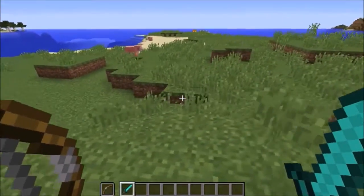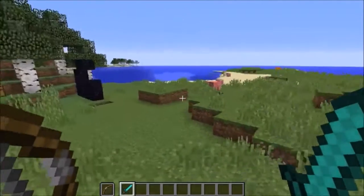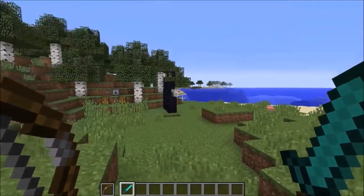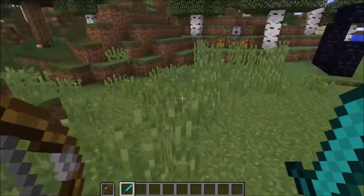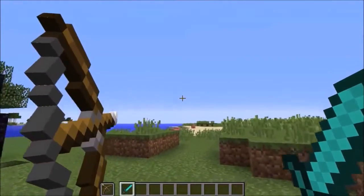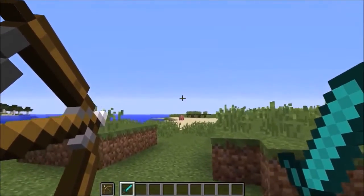Hello everybody and welcome back to the Minecraft video. Today I'm in the 15w37a snapshot, and they did a little bit more to the combat in this. First of all, you can actually dual wield now, so you can have the bow and the sword in your hand at the same time.